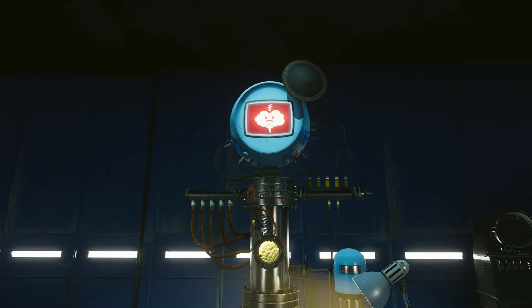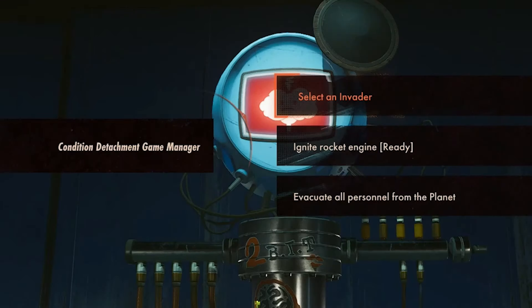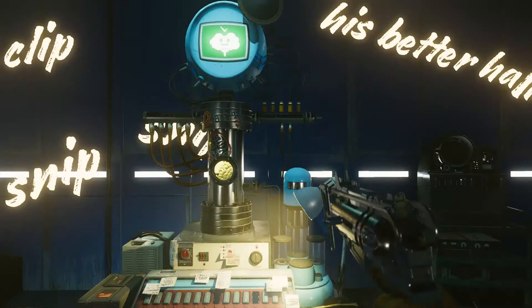Hacking the station mentioned before will add several new options to the Condition Detachment Game Manager. The first option will allow you to change the invader from you to another one.